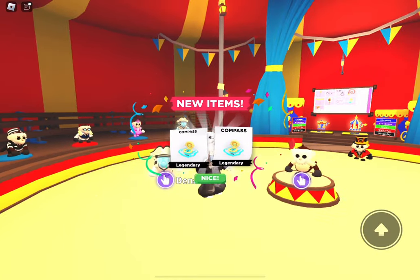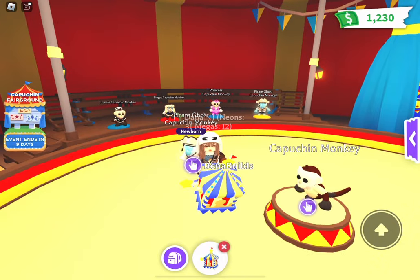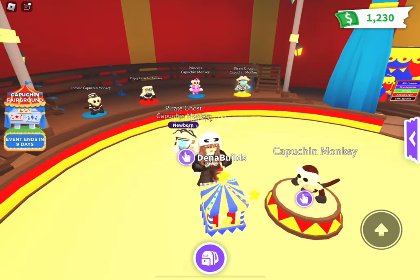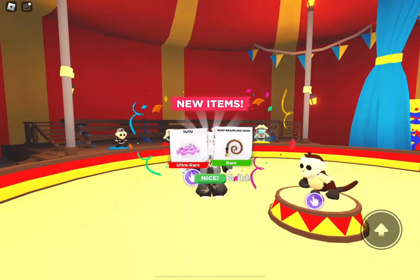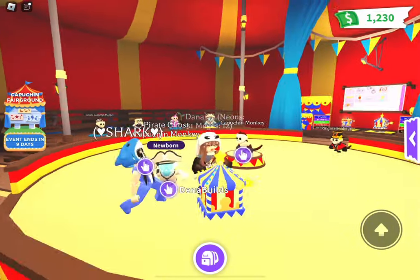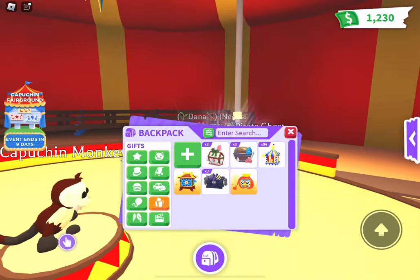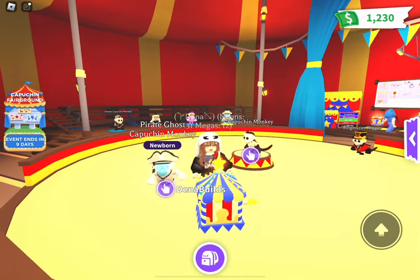We just got two compasses in a row! I was literally just talking about how I needed one more, and now we just got three in a row — that one had both compasses in both slots. This is the whip grappling hook — that's not an ingredient, I think it's just like a toy. We also got the tutu, which is really nice. Somebody's in here named Shark, dressed up as a shark. We have the toy handcuffs and another grappling hook.